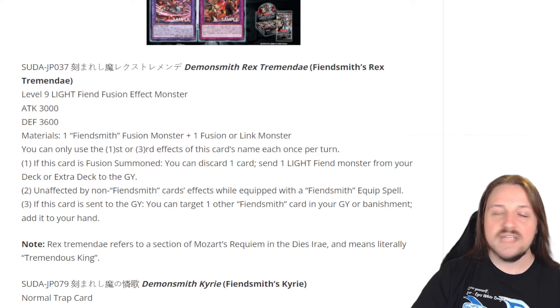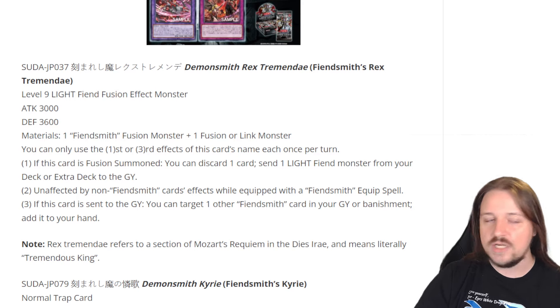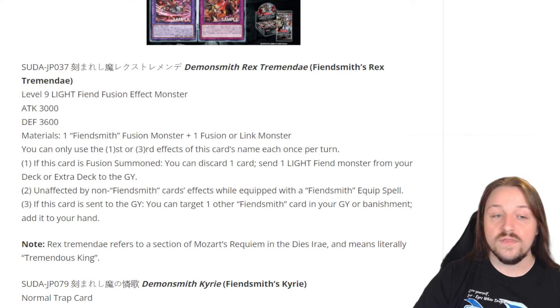This card's materials require a Fiendsmith Fusion Monster plus a Fusion or a Link Monster, which is really interesting because currently we only have Desiree in the TCG since Lachryma is actually banned. In the OCG, Fiendsmith and Fiendsmith track are both limited, so this card is going to be fairly difficult to actually make.